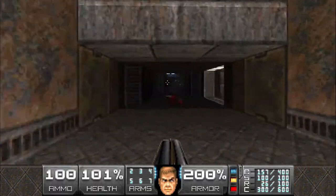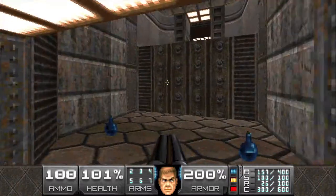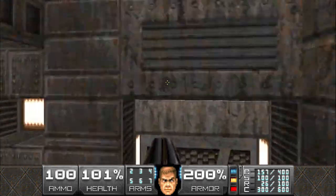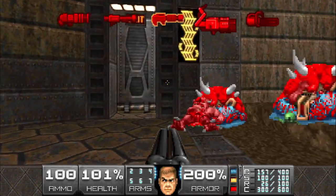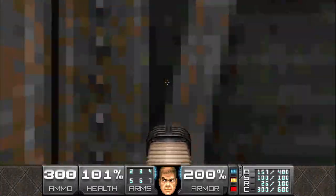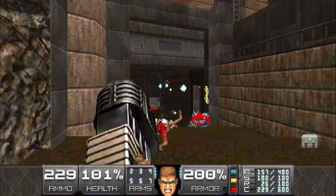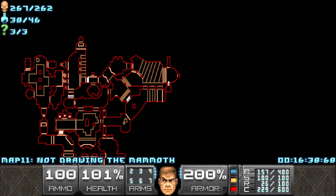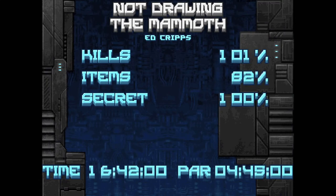Now that we have the yellow key we're going to head up here and down to go through this teleporter. This is where the yellow door is. Opening this up is going to reveal a revenant, and two more revenants are gonna spawn in. That's going to be all the kills and all the secrets - we got five extra kills because of the arch-viles. Just hit that switch and that is the level. Hope you guys enjoyed the video - make sure to hit that like button, leave a comment, subscribe for more, and I'll see you guys next time.